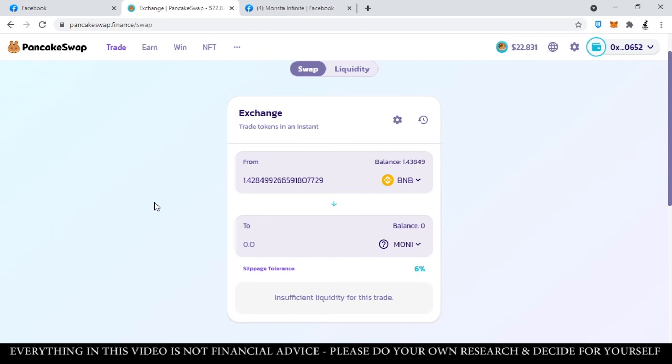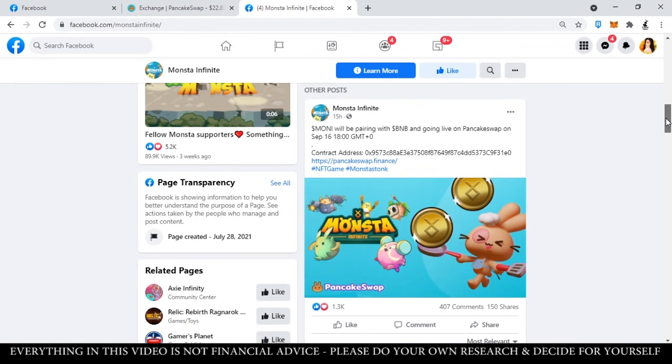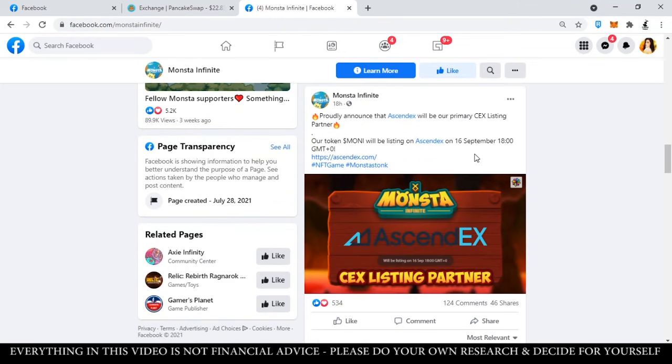Like I said, I will try to do a live video later para actual tayong makakapag-swap ng tokens — 2am yan guys later. I hope abangan nyo yan and I hope hindi magloko ang internet natin. Aside from Pancake Swap, magiging available din ang Money Token sa Ascendex on September 17, 2am Philippine time din — pareho lang yung time na magiging available siya pero ito yun sa Ascendex.